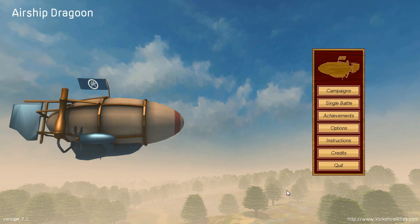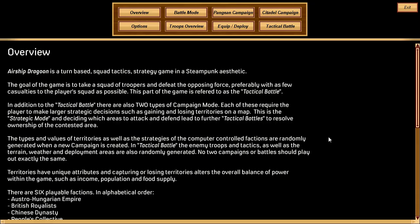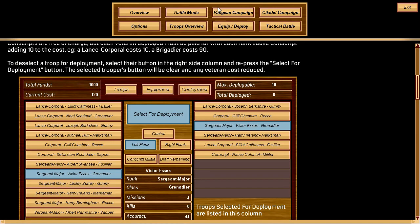This is Airship Dragoon, version 1.2. It's an old-school, hardcore squad tactics game in the manner of Julian Gollop's UFO, XCOM, or Laser Squad. It's somewhat complicated, which is why there are instructions — and lots of them.